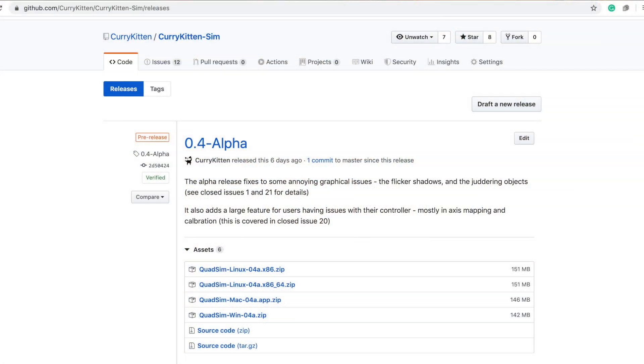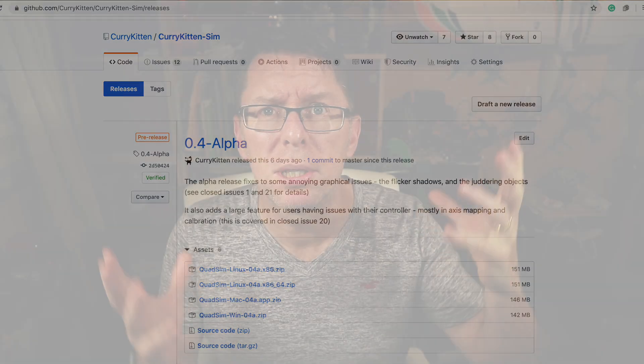I found out I can do a Windows 32-bit build. A bunch of people with older systems were running 32-bit versions of Windows, and it turns out Unity can still build for 32-bit Windows — I must have missed it before. I'll have that available in the releases. People were still asking where to download from: in the description there's a link to releases on GitHub. Expand the 'assets' section and all builds are there. This release is called 0.41 and is at the top.